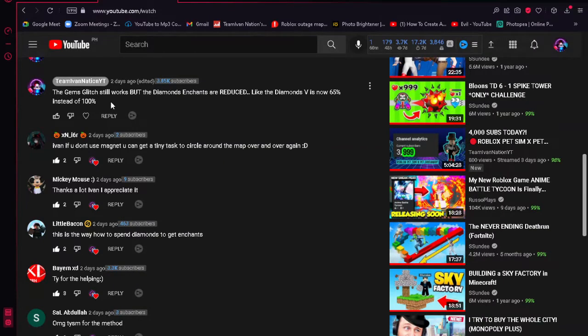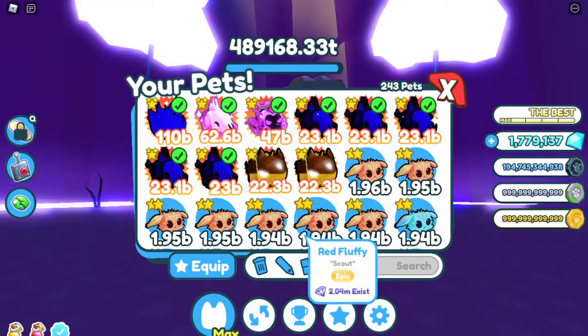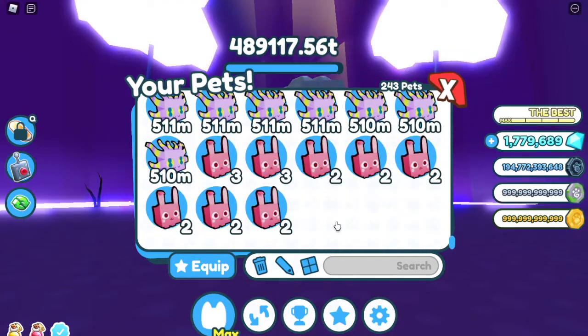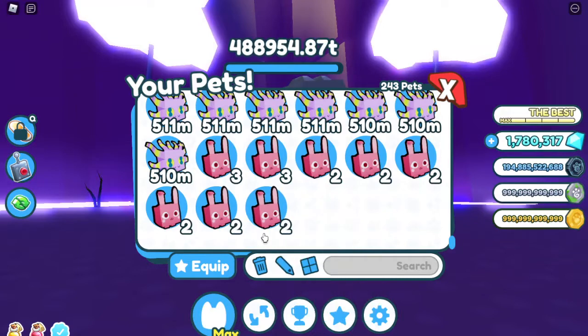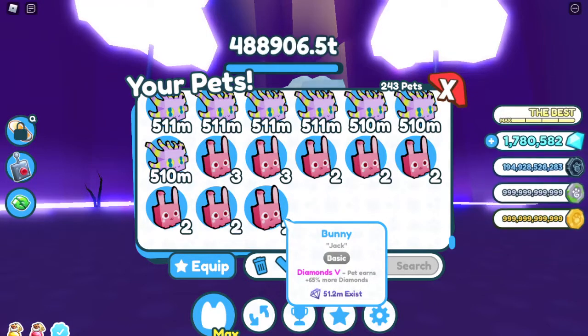The gem glitch still works but the Diamond Ancient enchant is reduced. I have eight of these buttons here. If I hover over this, you usually see Diamond V at 100%. Well, not anymore. Pay attention to the enchant — Diamond V now says pet earns plus 65% more diamonds. It's not 100% anymore, and no one told us there was another update.